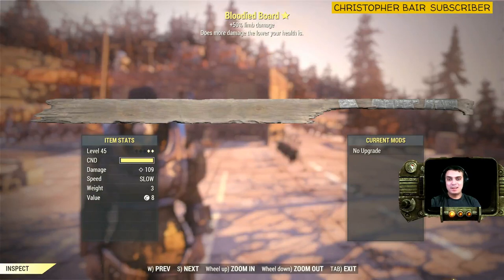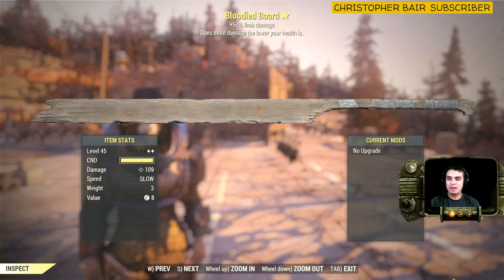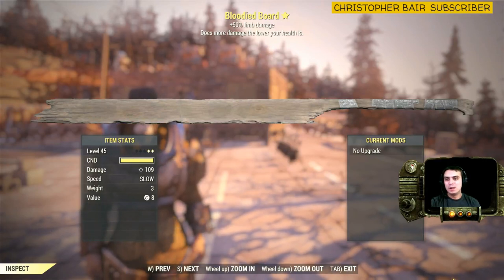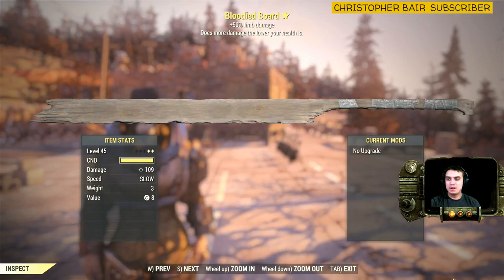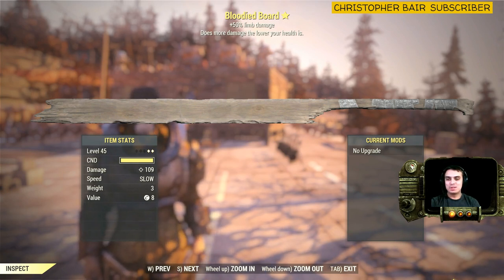Hey Z Clan, how you doing? Welcome to my two-star legendary find video. In today's video we're looking at the Bloodied Board, which gives you plus 50% limb damage and does more damage the lower your health is. It's pretty cool for a sneaky build, but I mean, come on, it's just a board.